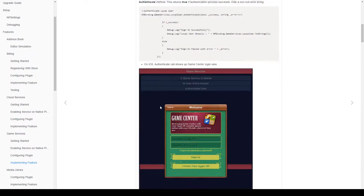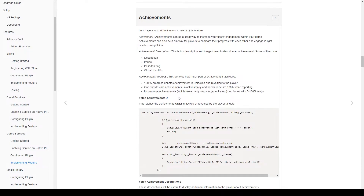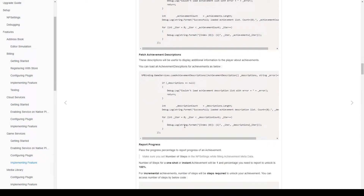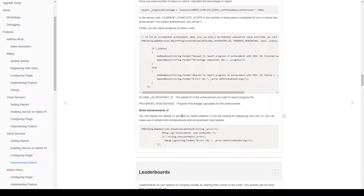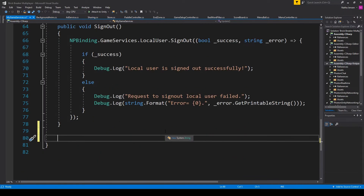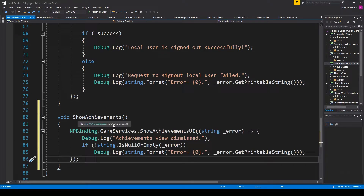From here we're going to go back to the documentation, go to the implementing features section, and scroll down to achievements. Here it talks about everything we need to do to code the achievements. They have a number of options — fetch the achievements, fetch the achievement description — but what we want to do is scroll down to where it says 'show achievement UI'. We're going to select that segment of code and copy it. Back in Unity we'll open our MyGameServices script, scroll down to the bottom, and create a new function called 'show achievements'. We paste in the code — this show achievements UI function basically shows a default UI that displays all of the achievements for this game. Let's save the script.